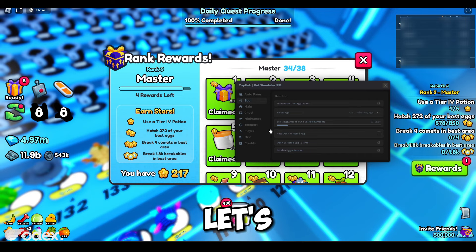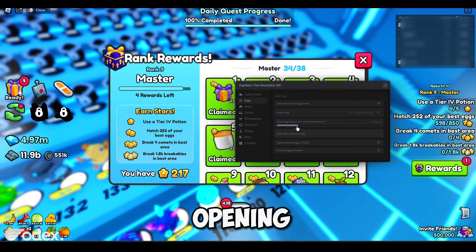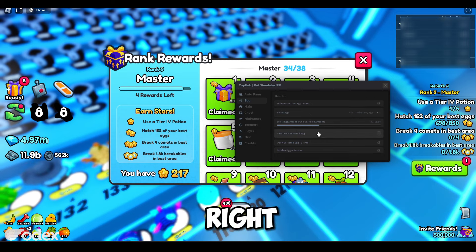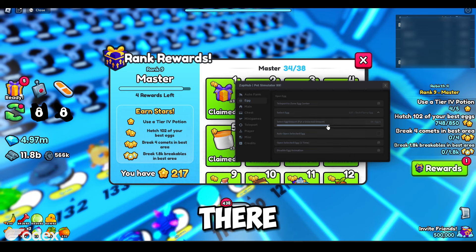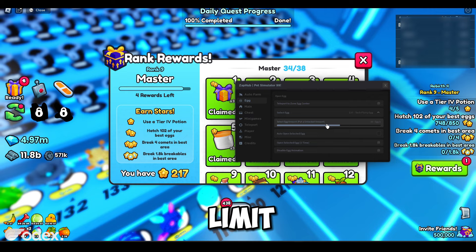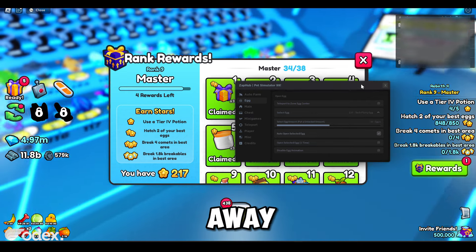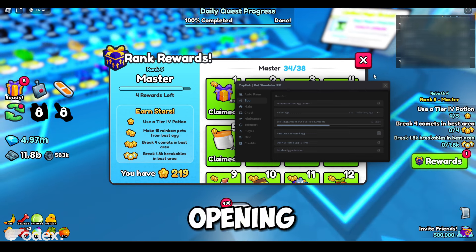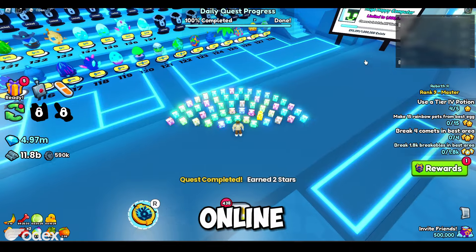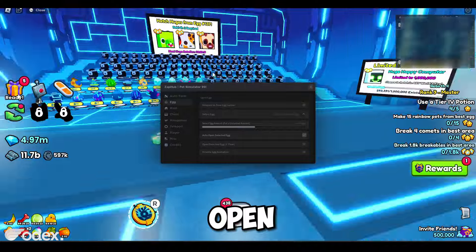Let's check the reward section — hatched 292x. I'll disable that and increase the count — trying 20, 30, 40, 50, 60. Looks like 50 is the limit. Enable auto open selected egg and walk away — it should still keep opening eggs in the background. You can see the daily quest progress updating as it runs.